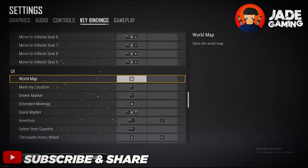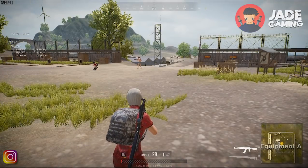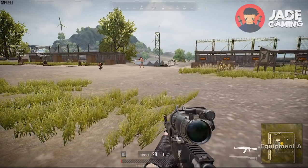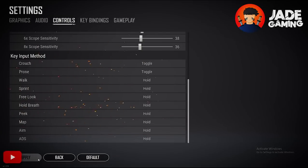Next, I changed the world map key from M to V so that I don't have to lift my arm to open the map, as M is really far away. For FPP players, V was previously used to change perspective, so it was essentially unused. I also recommend changing the map from toggle to hold in the controls tab, so it's easier to take a quick peek at the map at any instant.